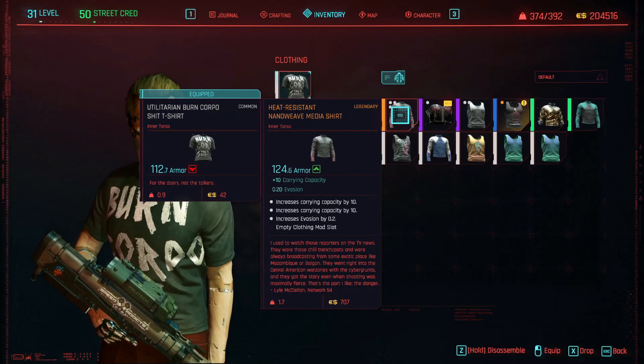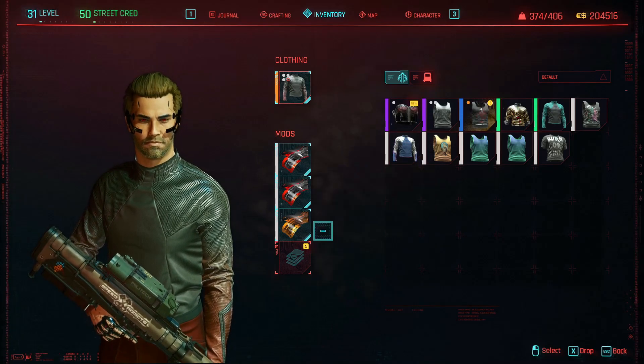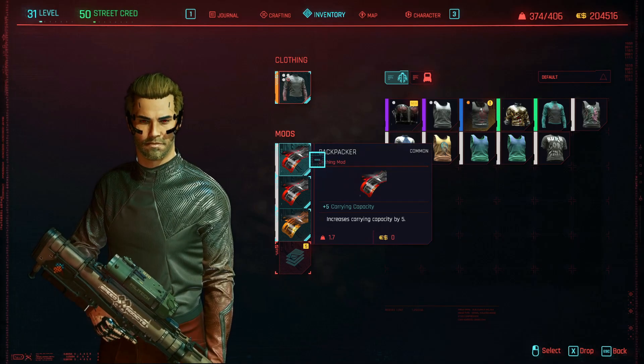Now as far as I'm aware these are random, so what you can do is just reload the save every time until you get a legendary one. Not entirely sure if that's how it works, but I have had a 30% crit damage legendary mod before, which is pretty good.